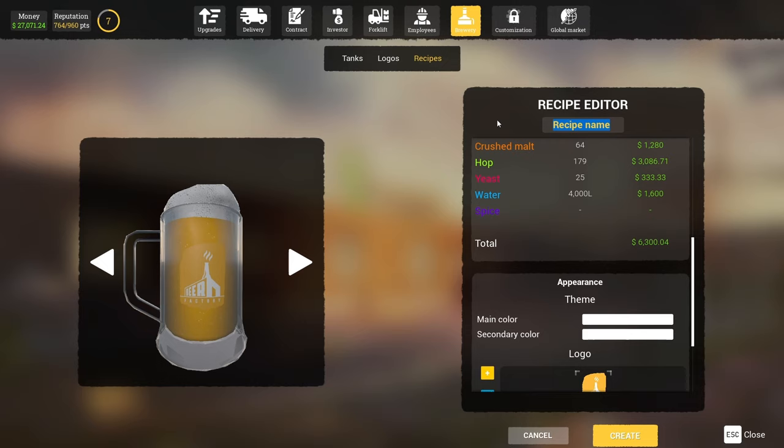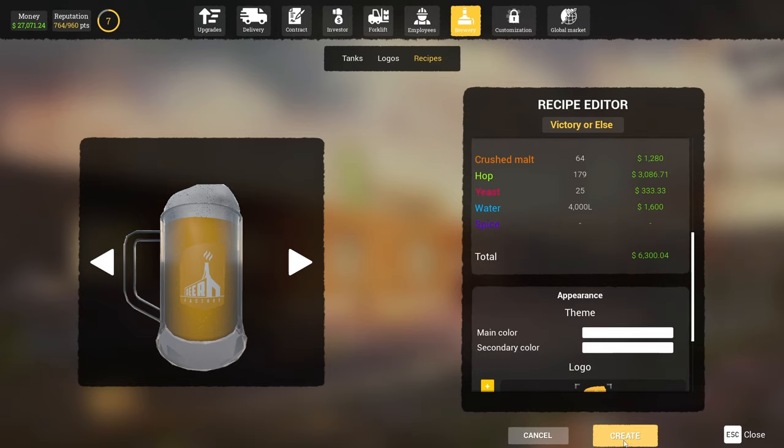The first thing we need to do is create a beer that we're going to sell. I kind of whipped something up here and decided to call it Victory or Else, as a homage to what I'm going to try to do with this game. I've tried to write it in here but it keeps capitalizing letters randomly — super weird, but that's kind of how the game goes. It's early access.